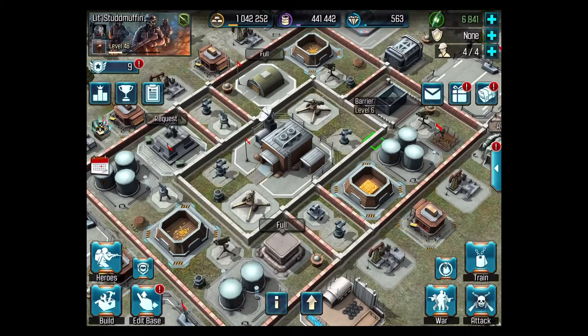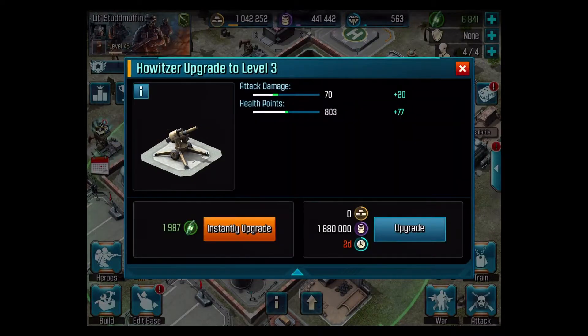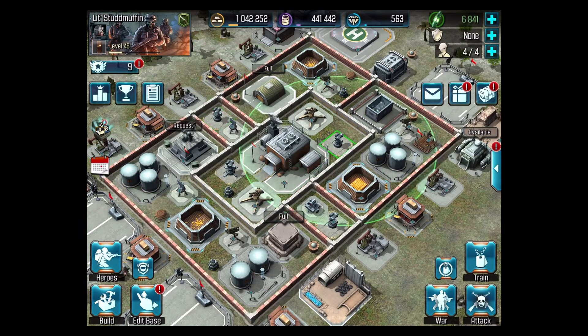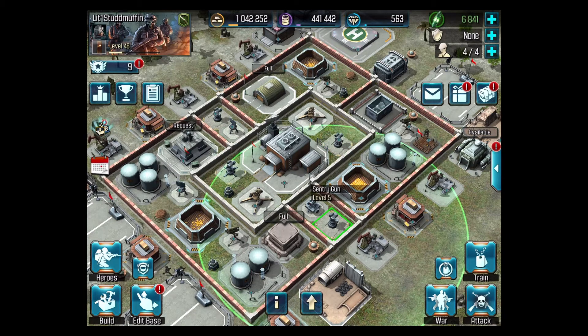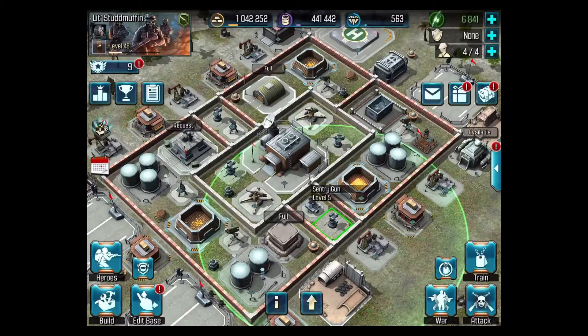Let's see what else we need. We're gonna need a lot of oil. A machine gun maybe — level five. Everyone's level five. Can we... yeah, six. Oh, never mind. We're gonna have to get more loot.